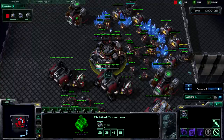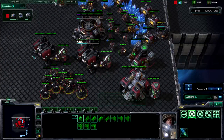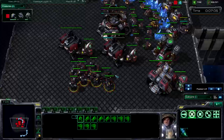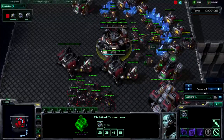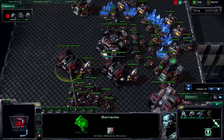As for how to transition: the bane of this build is if they go Mutalisk. If they scout what you're doing — which is why you want to wall off and build your stuff back — they're going to go Mutalisk, and most of them go Mutalisk anyway. So if you see Mutalisks coming, put an Engineering Bay down about the time you're moving out, get some turrets up, and start pumping out Marines.